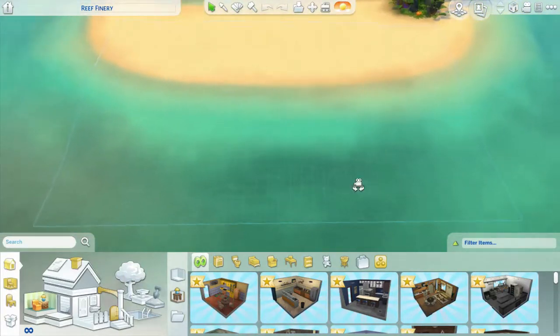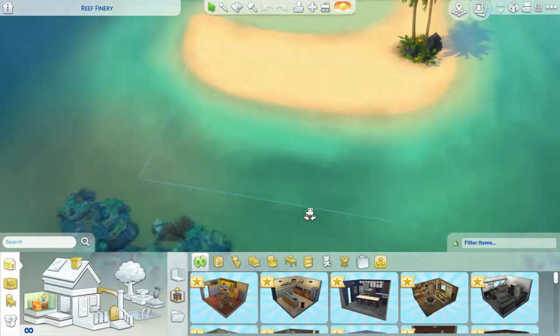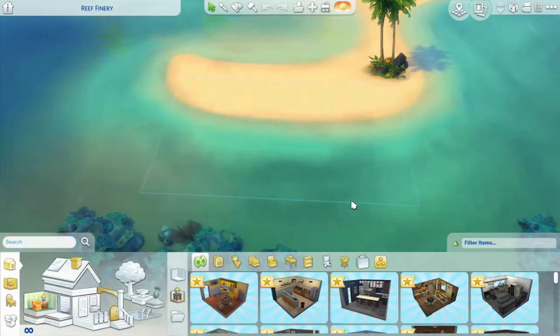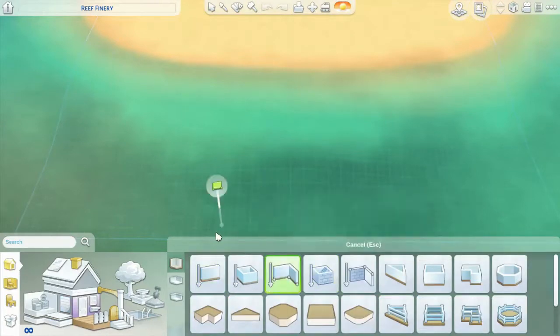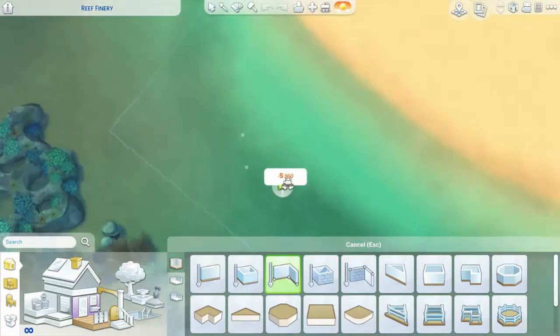Now we're going to start building. I'll turn the grid on for now. I can see this lot is kind of on a slope — I'm not sure how I feel about that. I think the lot might be a bit too small for what I'm trying to do, but we'll just wing it. If it's seriously too small we'll move to a bigger lot. Let's go ahead and start with the base — I'm going to build the base of how this ship would look.